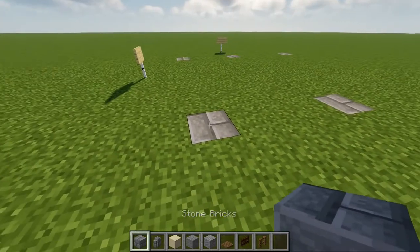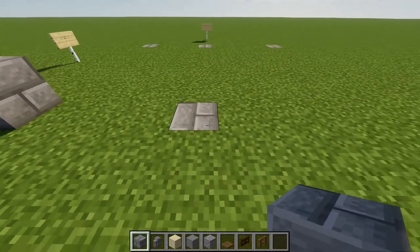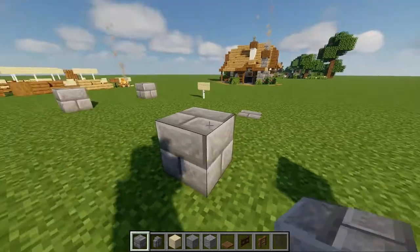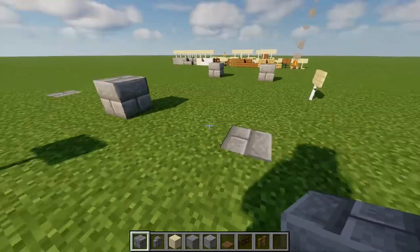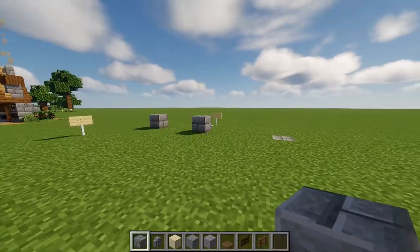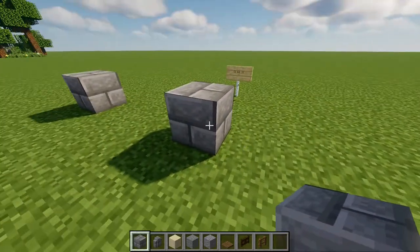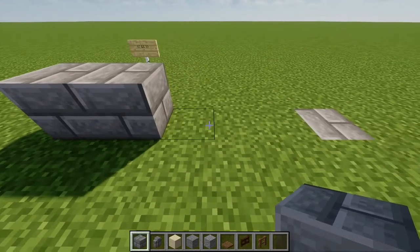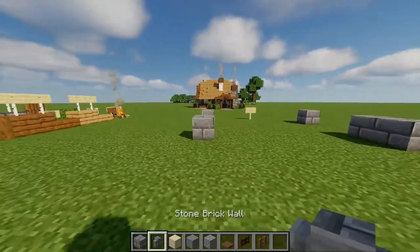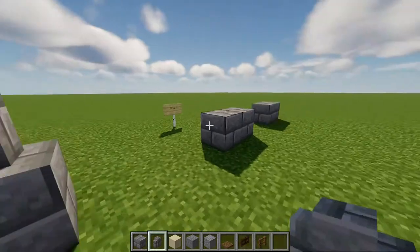We are going to start in this corner. 1 block of brick, then a 3 block gap to the right. Turn the corner, then leave a 7 block gap, place another brick, turn the corner, another 3 block gap and that's the house part done. Now we are going to build a wall going away from the house to the right. Place one additional block right there, then leave a 2 block gap and 2 more stone bricks. Then take your stone brick wall and place one on each of the house parts.